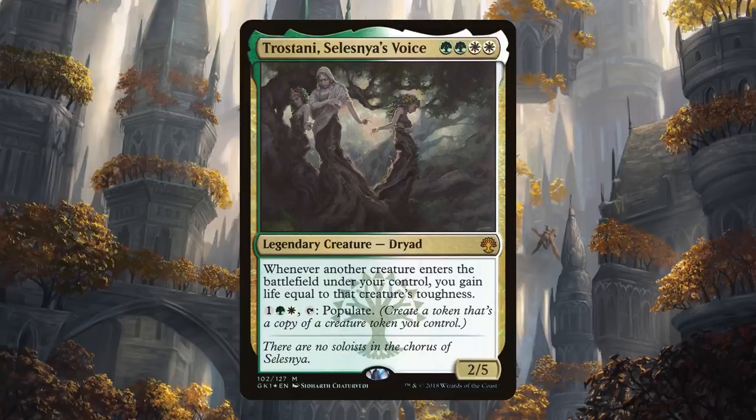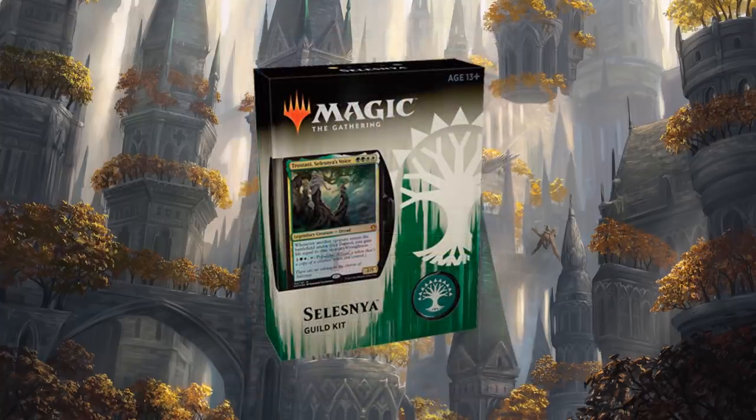The reason why I'm talking about Trostani is this beautiful new art. It's been released with the new guild kit and it is full of value - great reprints. If you pick it up to play a couple games, know that you can break it apart and make an amazing commander deck out of it. Or you might just be drawn to this old school Ravnica legend and decide it's time to build your own Trostani deck.